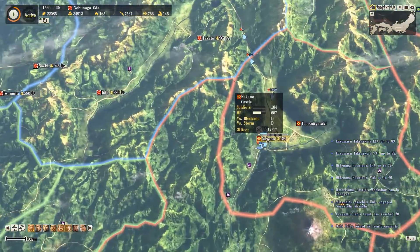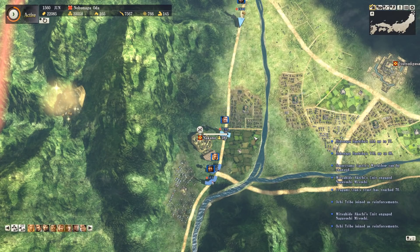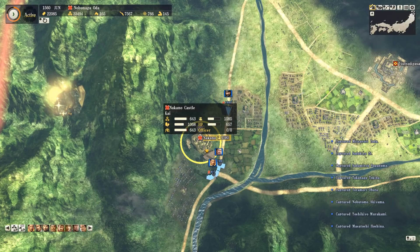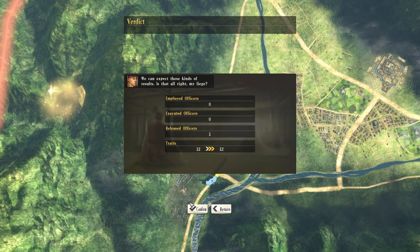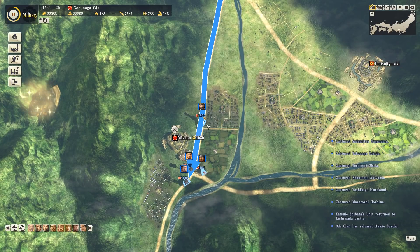We'll end this part with a bit of good luck. As our troops arrive at this castle, it surrenders pretty much right away so we don't even have to siege it down. Absolutely ideal because the Takeda did actually have several thousand troops at that other castle across the road - so if we had to stand here besieging them, they might have come over and just killed us. So this is good.